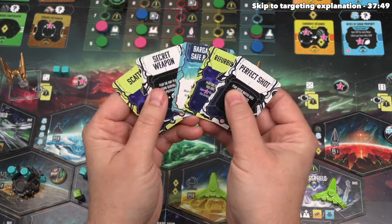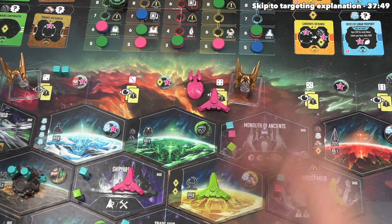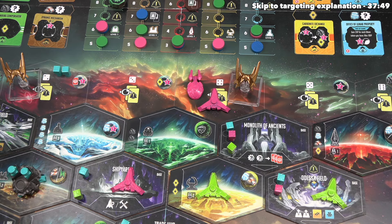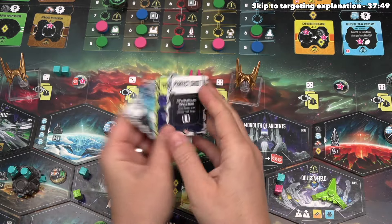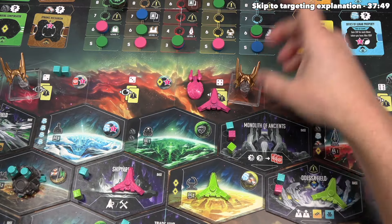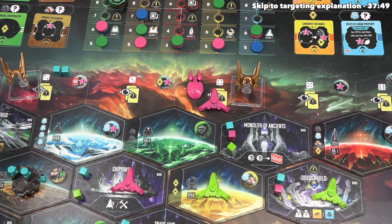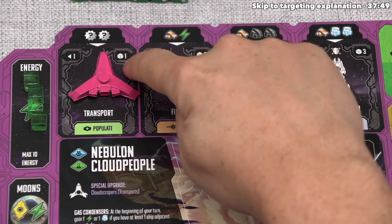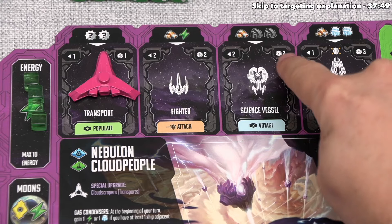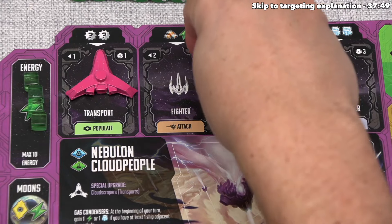We now have five tactics cards in hand, which is great, and we can move to the battle preparations phase. During this phase, in turn order starting with the active player, players establish how many weapons dice they will roll and their targeting value. We can also play tactics cards relevant to this phase and divert energy to weapons. Let's figure out how many weapons dice we're rolling: we have a science vessel and one transport in battle. Our science vessel adds two weapons dice and our transport adds one, so we're rolling three weapons dice. Players can roll up to six weapons dice per battle.